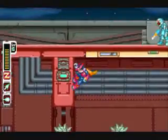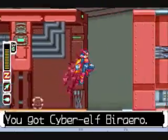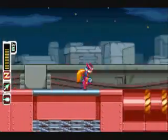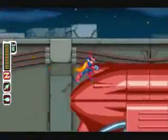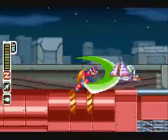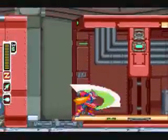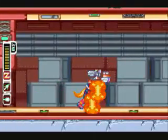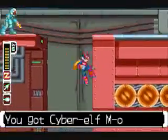You know you're getting an EX skill when you see the boss of the level using a certain attack that you normally wouldn't see if you're B rank or below. If you've seen any other playthrough of Mega Man Zero 2, you'll know Pantel's EX skill — he electrifies his train, as you'll see soon enough.